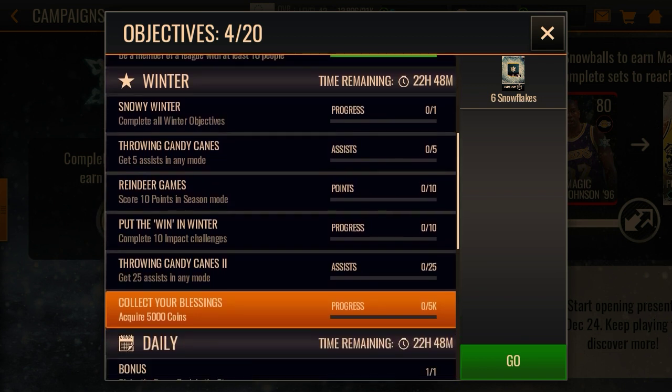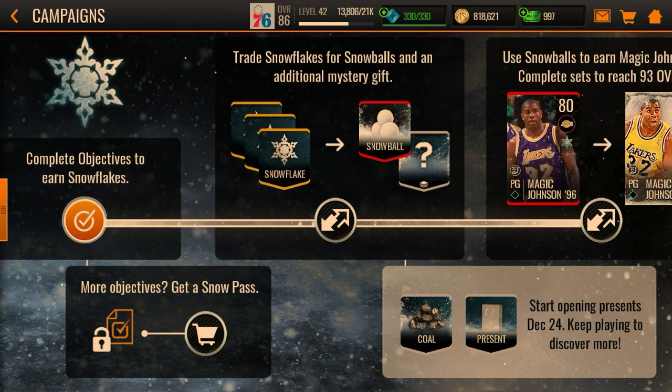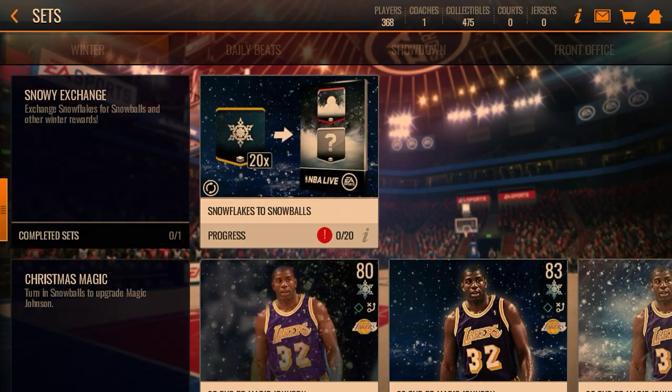So you're gonna do a bit more in season mode: complete 10 impact challenges, get 25 assists in a game mode, collect your blessings — 5k coins — go through live events. So you kind of have to just use your stamina normally in showdown or live events to do these things.